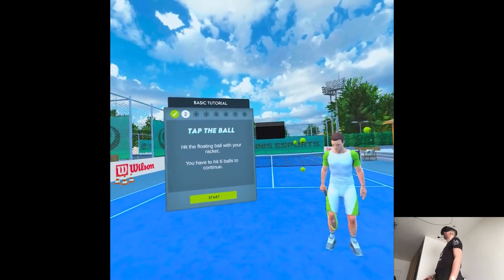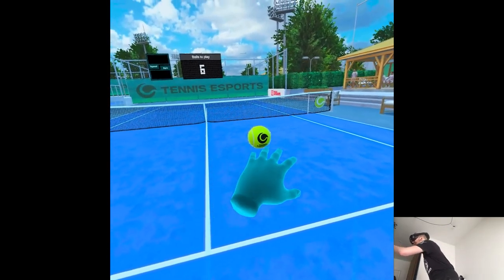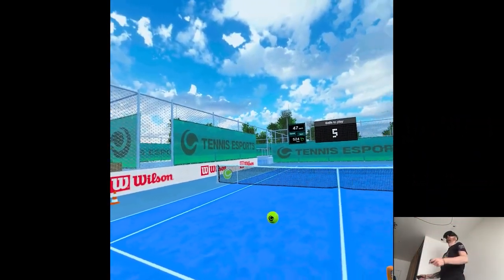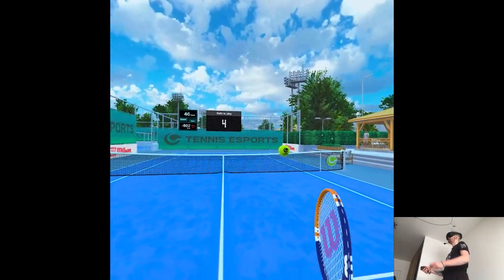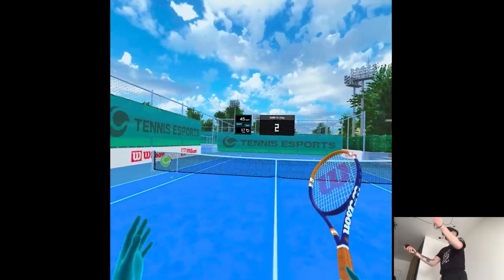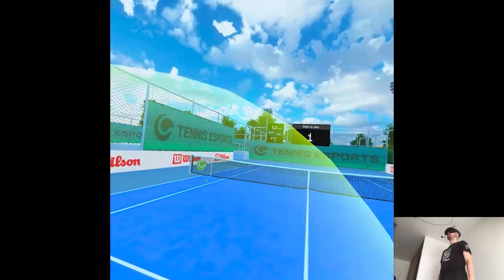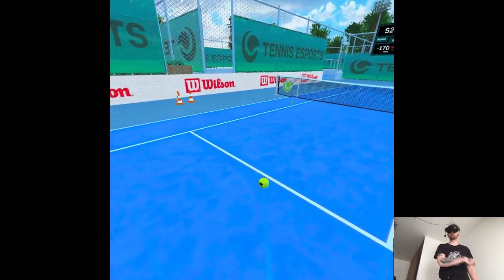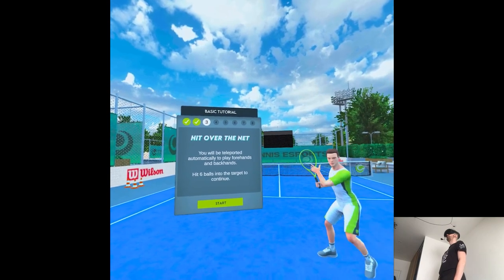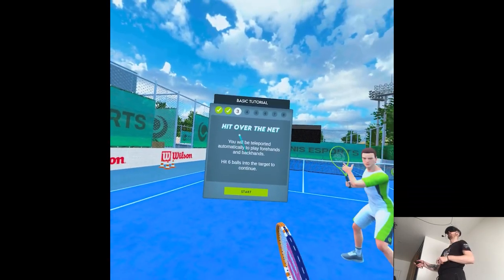Now it's time to tap the ball — hit the floating ball with your racket. You have to hit six balls to continue. The ball has all the fuzz that you'd normally see in real life. Then you're teleported automatically to play forehands and backhands — hit six shots into the target to continue. I wonder if there will be a choice to move around later.